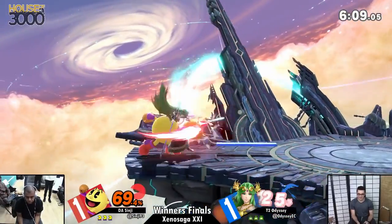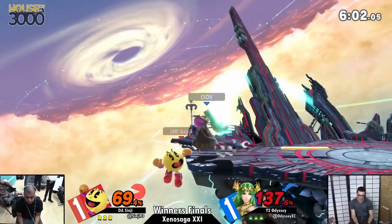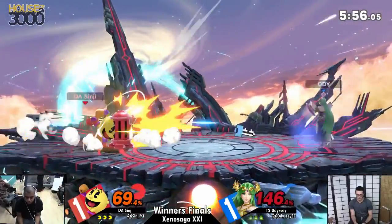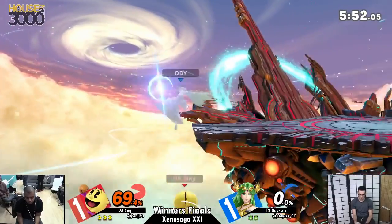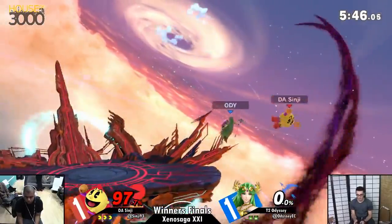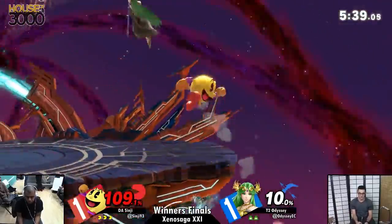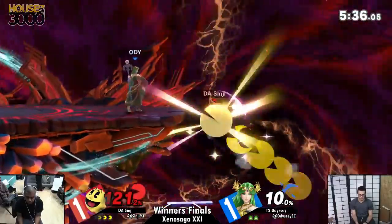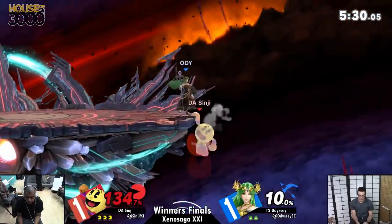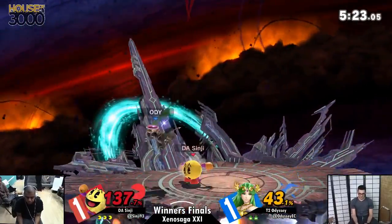He grabs the bell — that was cute. Sinji understands that Pac-Man's advantages come from long range, so why press the issue? Why get close? But you saw he's able to hit the acceleration when he needs to. Coming down the last five seconds of that match he almost clutched it out. Odyssey's ready to pull the trigger just as much as Sinji — if anything that last stock in that last game showed Odyssey wants to fight. Back air comes very close — Sinji holding on. If I'm Odyssey, I'm so frustrated right now.